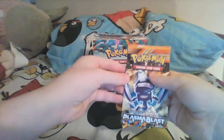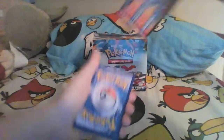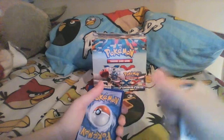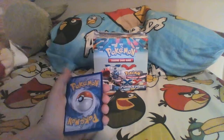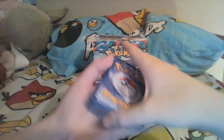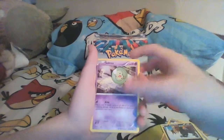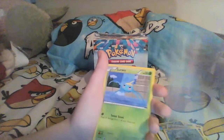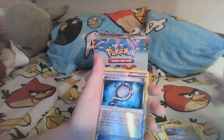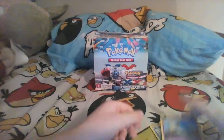We're on Plasma Blast with Genesect on the front. Last Christmas I got a Genesect box, so I have a lot of these. Here's a code card. We got Octillery, Archeops, Plume Fossil, Houndour, Sigilyph, Remoraid, Ducklett, Surskit, Silver Mirror, and a Uxie. I really like that artwork.